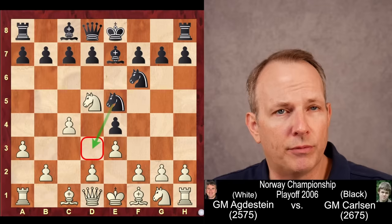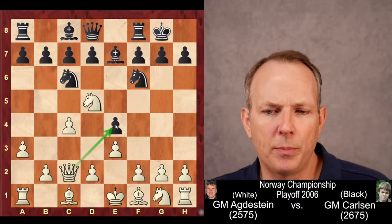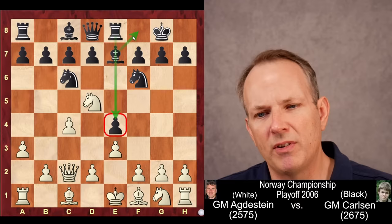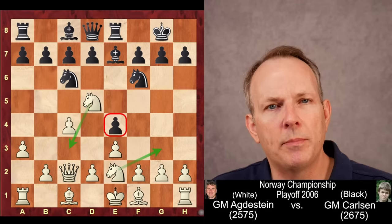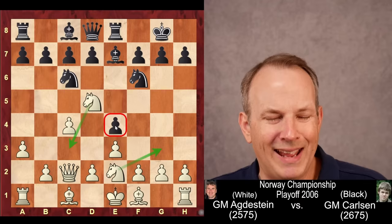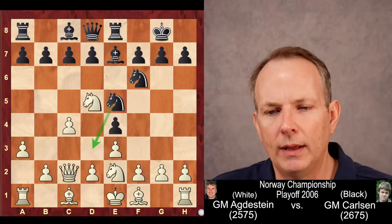That knight comes back to G1. Magnus castles, and now queen to C2. Grandmaster Agnestein is trying to put pressure on the E4 pawn — he'd like to capture it because it's very uncomfortable for white. Magnus plays rook to E8 to add further defense to that pawn. Knight to E2 is played by white, and you can see how white wants to encircle the pawn at E4: move the knight from E2 to G3, take the knight at D5 back to C3, so both knights and queen aim at the E4 pawn.